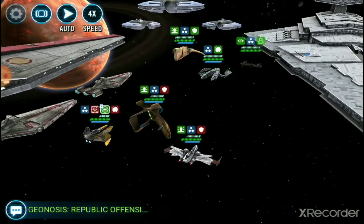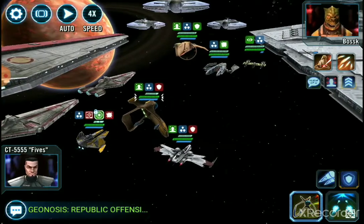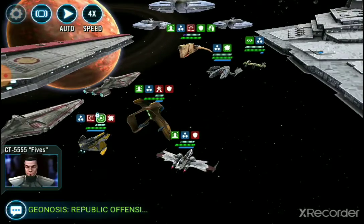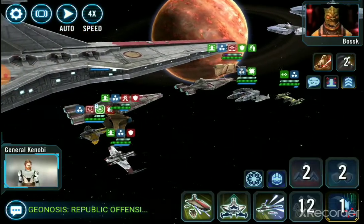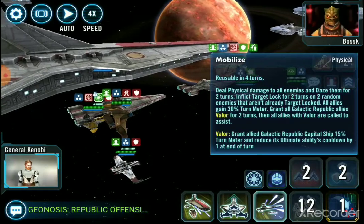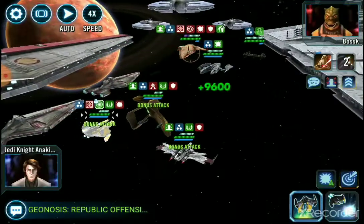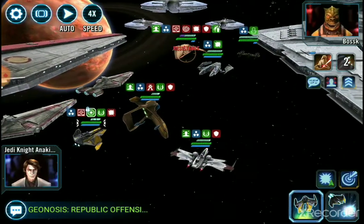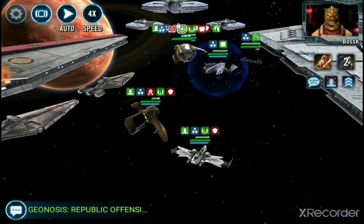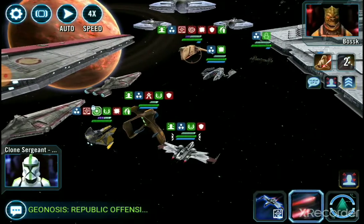This time we got a Houndstooth and our priority is to get rid of him as quickly as we can. So we're going to use our special — the special from Kenobi. We haven't done anything to Houndstooth yet. So once again, special from Anakin.